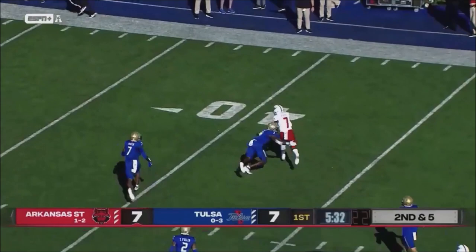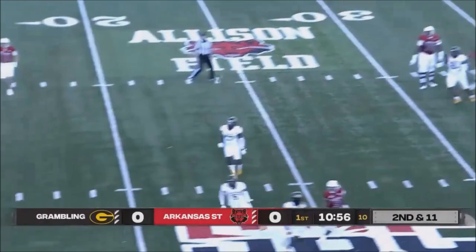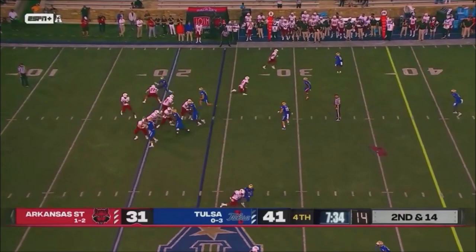Corey Rucker inside. On second and eleven, Blackman will throw — clean pocket, wide open — Fleming. At the five, Fleming is in. They are imposing the will right now.